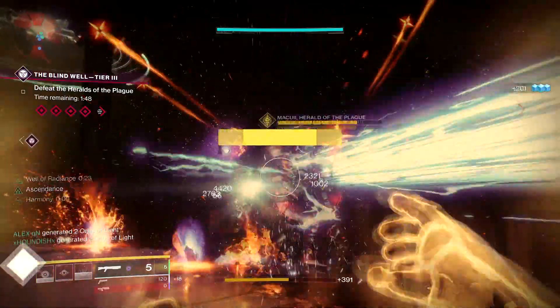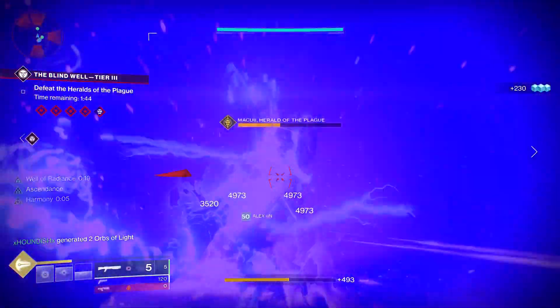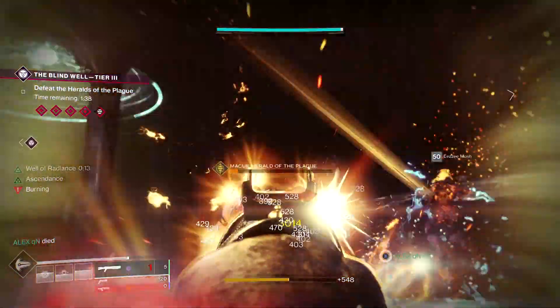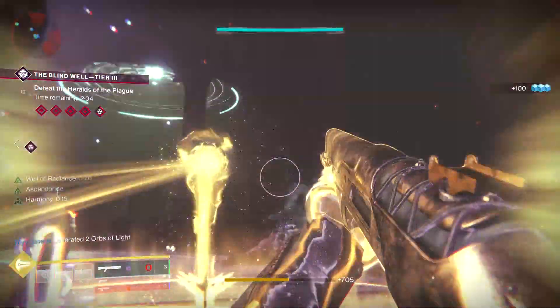You can get the tier three charges from Petra by using the Dark Fragments. You come to the Blind Well and enter the activity, then complete the waves as you do normally to get into the final bosses. There's nothing special we need to do with these bosses - you just take them out in the normal way.